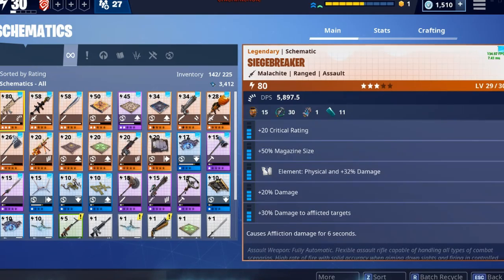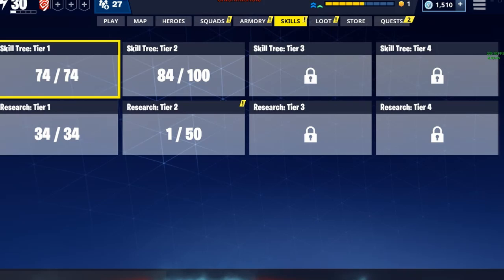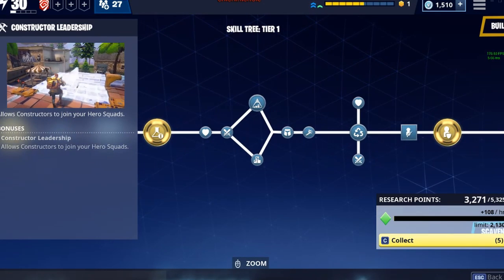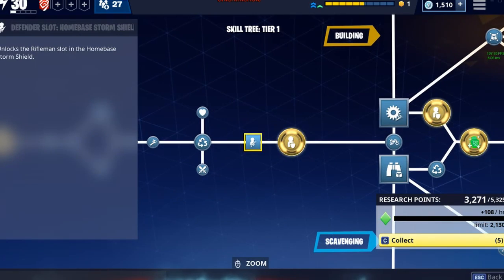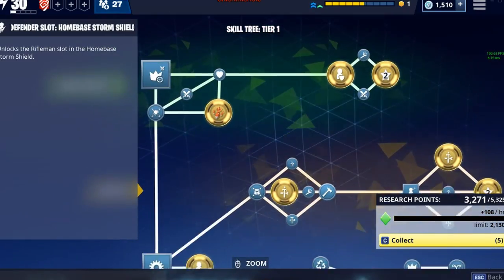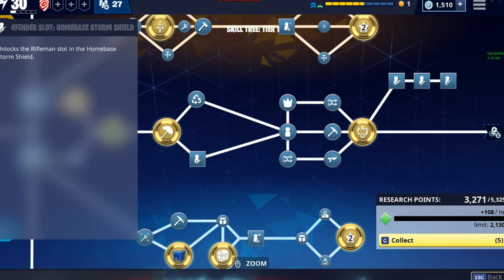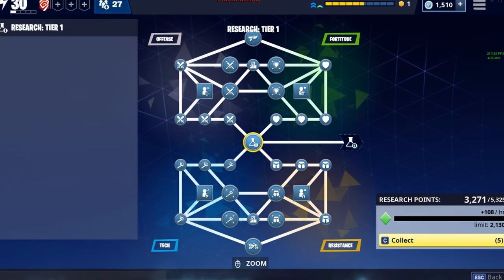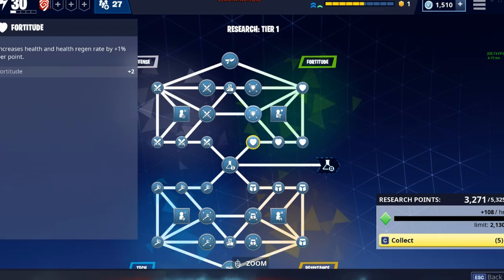You also get skill trees to unlock as you progress. They give you different perks, unlock inventory space, and unlock all your slots for your defenders and squads — the guys that give you your talent points. You also get a research talent tree where research points add up over time. You collect them and when you have enough you can spend them to buy a point.